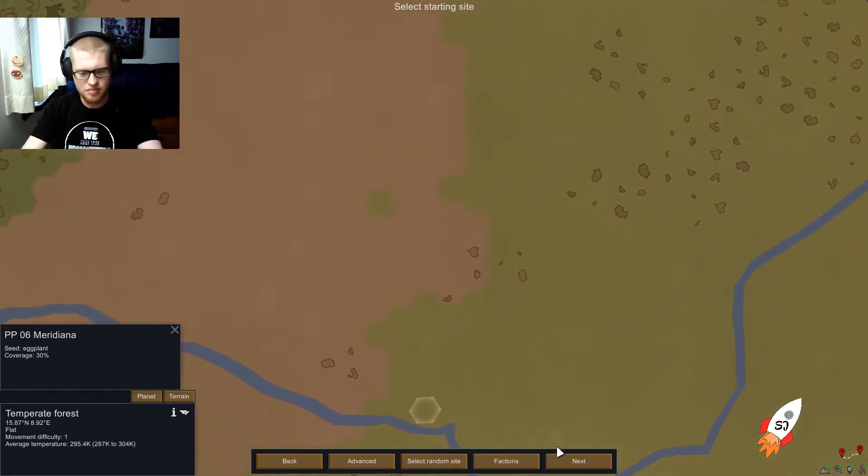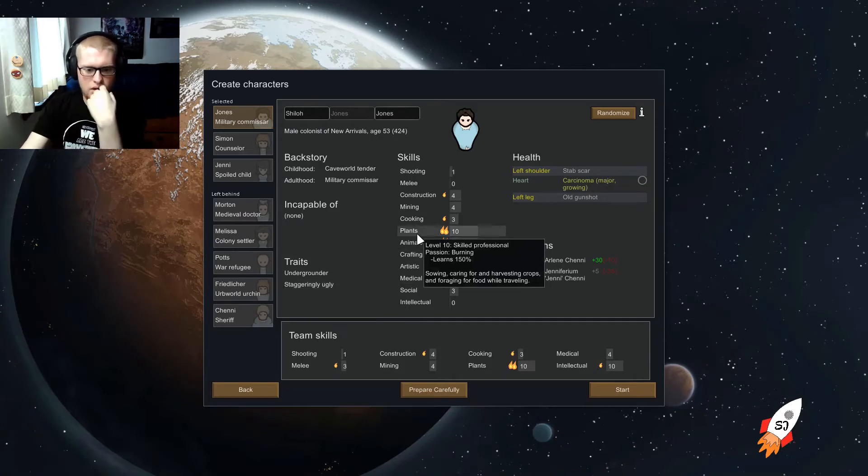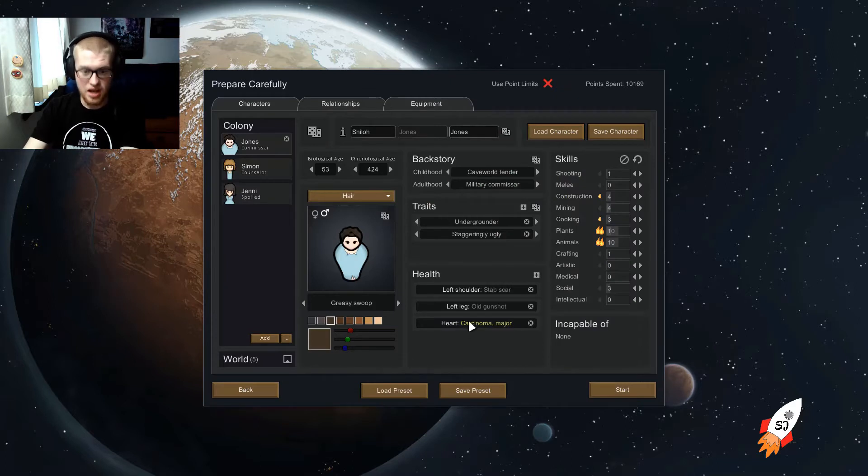We want to land there. One of the mods I have is called Prepare Carefully — I can change all of the colonists' setup once I click this. I like preparing and I want to go through all of it, so I'm going to do that and when I come back I'll have everything ready to go.